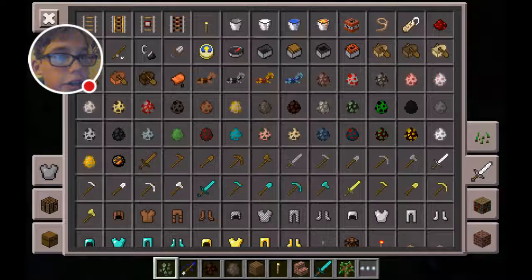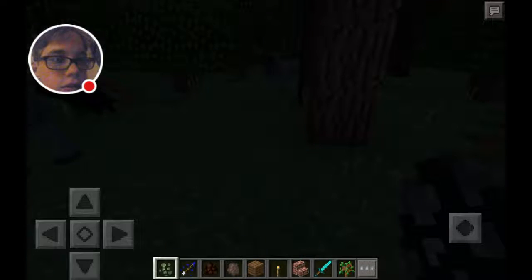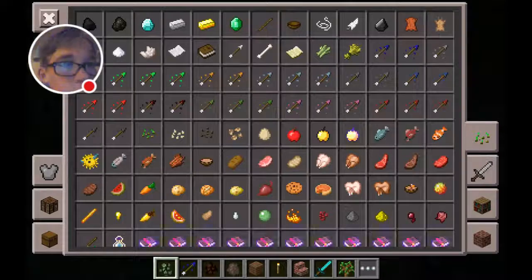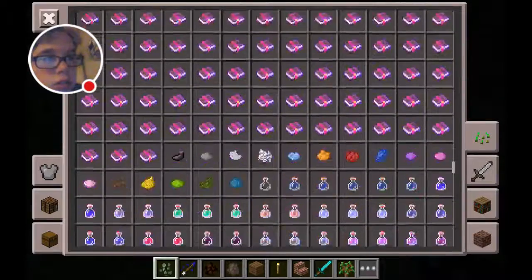There's a dead horse one too — if you didn't notice, there's a dead horse in front of you. You can spawn one right here. See, it's running now!